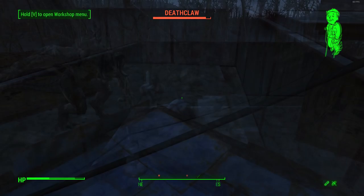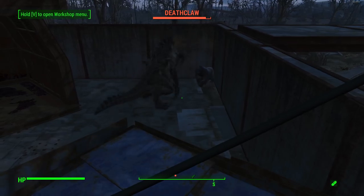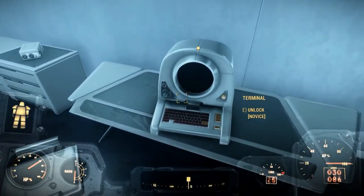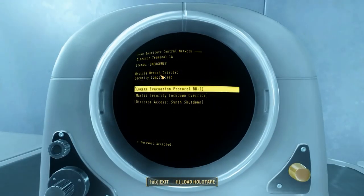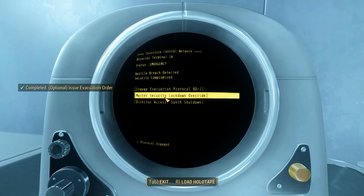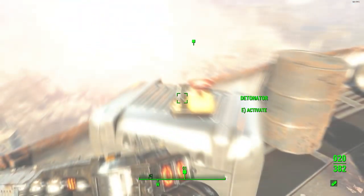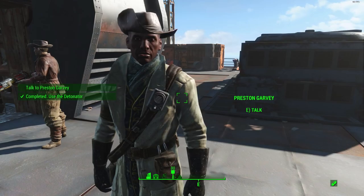Spoilers ahead — the Nuclear Option quest is one of the main quests in which you're taking on the Institute. During this quest line, once you've finished speaking to Father, you'll have the option to access his terminal, which is a novice terminal so it's easy to get into. You need to issue the evacuation order — this is absolutely essential, otherwise you won't be able to get the synth gorillas. So just make sure you issue the evacuation order, then complete the quest, and you'll now have access to the synth gorilla cages.